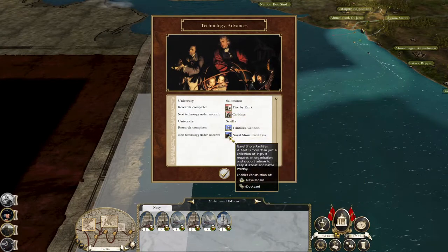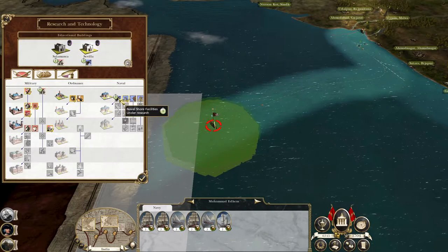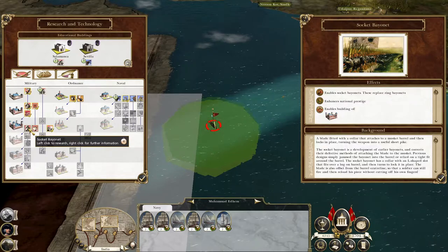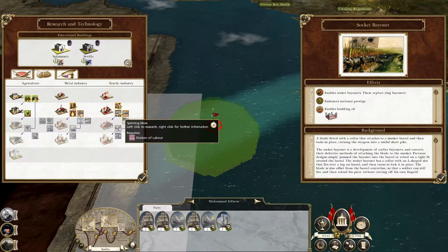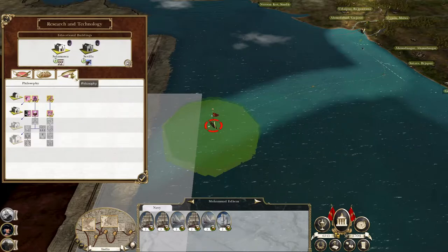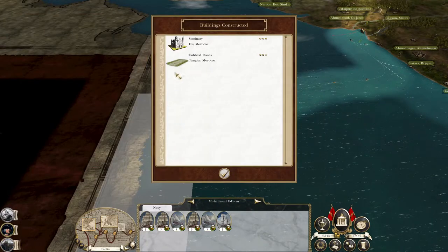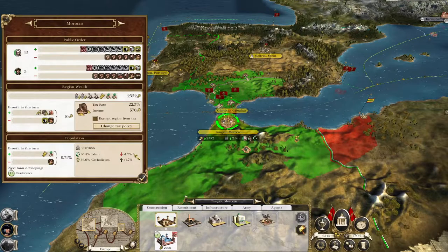We've got fire by rank and flintlock cannons. Enabling shore facilities is probably a good idea to upgrade our ships. Do we go for socket bayonet or something like spinning mule because our economy is pretty vulnerable? I'm pretty happy with those choices for now. Morocco's got better roads and a church building to help really spur the conversion of their people.